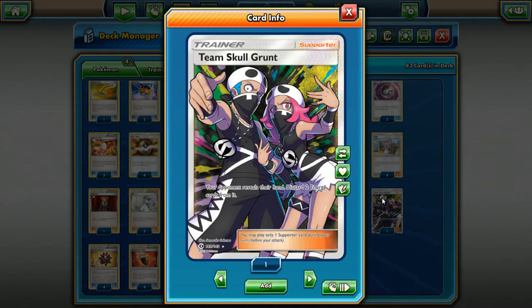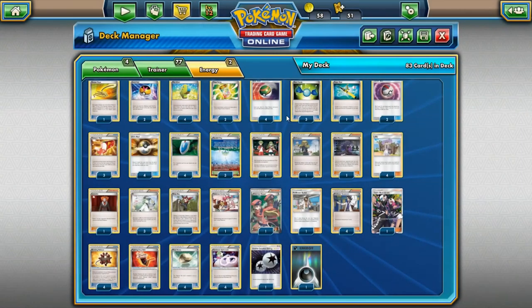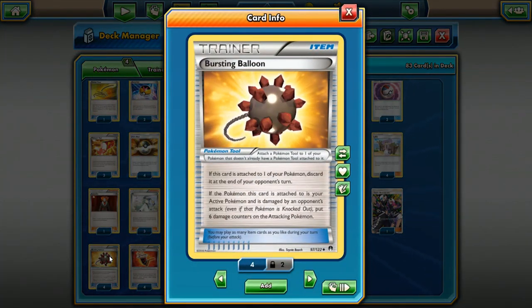Team Skull Grunt — a card I don't think is played enough. You get to look at your opponent's hand and discard two energy cards you find there — not Basic energy, so any special energy like Double Colorless, Splash, Strong, Flame, or Shield energy. I honestly think Team Skull Grunt is a card you're always going to consider running, because of how low energy counts are in decks. If they have two energy in their hand, that's two energy they can no longer play and they'll have to find a way to get them back.